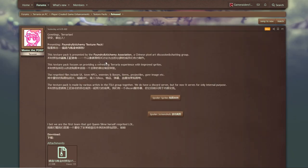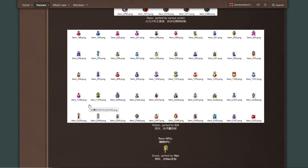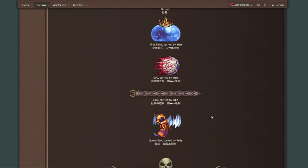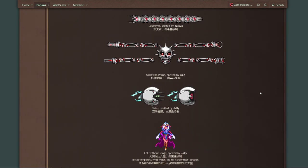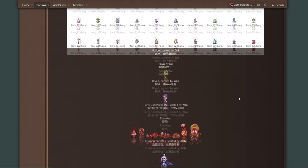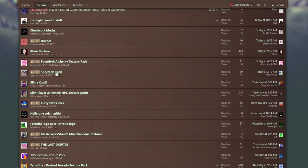We got this one called Foundry and Alchemy — no idea, it's in a different language, but it does have a translation, which is nice. Looking at the sprites, it looks cool — we got some re-sprites and tune-ups. There are new sprites for the Crimson enemies, they look terrifying. King Slime is looking a little sexier. Queen Bee, Skeletron showing his wingspan. I like all the retextures — maybe not this one which feels like a Calamity sprite, but everything else. This one kind of looks like it's from Adventure Time, but pretty cool. We might check that one out in-game.